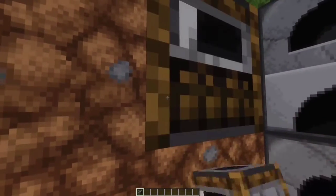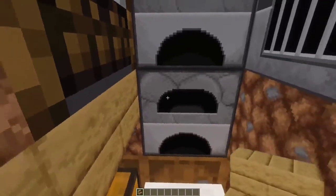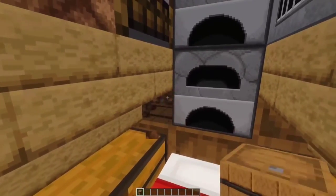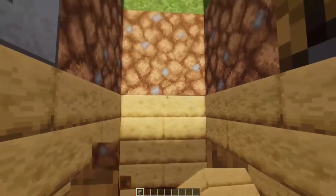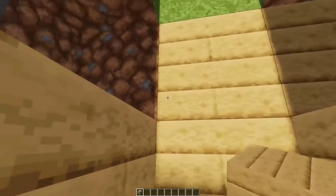Place a smoker on the other side. Replace the bottom blocks with upside-down oak stairs for more storage down here. Then add oak planks on top of the crafting table, break the side blocks, and fill in with oak.